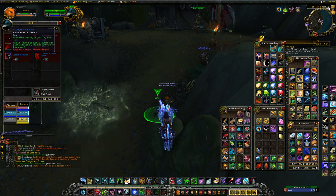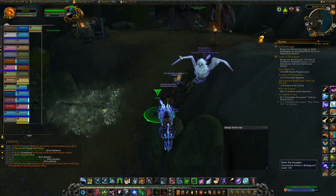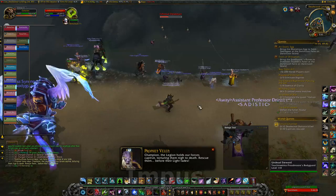He sells a Crate of Squeaky Duck Bobbers as a toy — you might already have this if you've done Margoss, because he sells the same thing as well. That changes your bobber to a duck, and I believe it's 50 Shiny Bobbles. Then he sells a Stingray Pup, which is a battle pet, for 100 Shiny Bobbles at best friend.